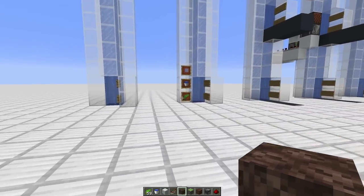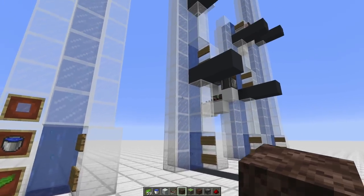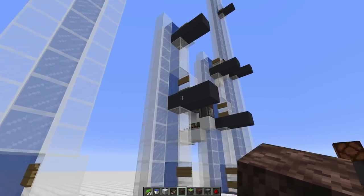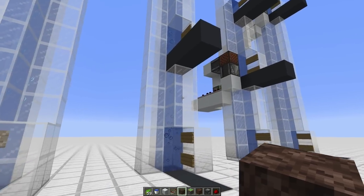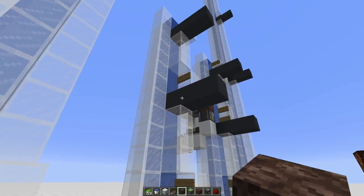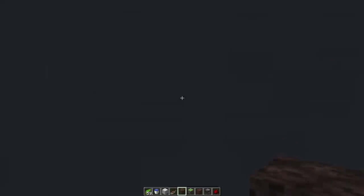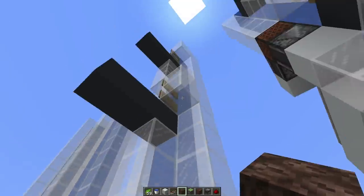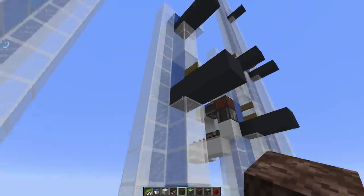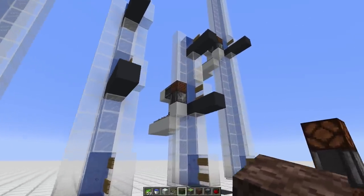But what if you want a bubble column with multiple floors and the ability to choose where you get out? Here I've just added another floor in the center, and if I try to walk in and exit I always end up at the top. The middle floor is right there, but it's quite hard to get out — even if you push forward you can't exit at the middle floor.